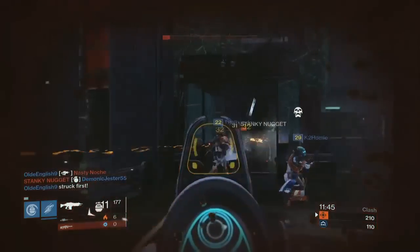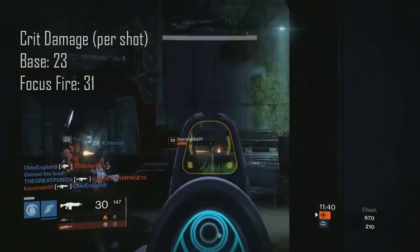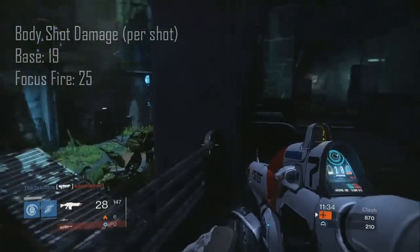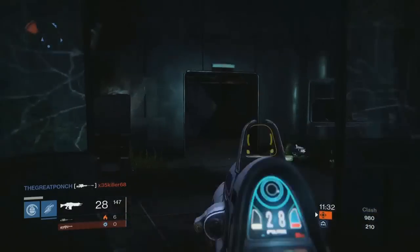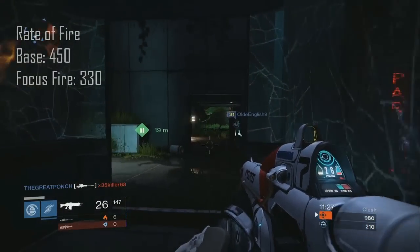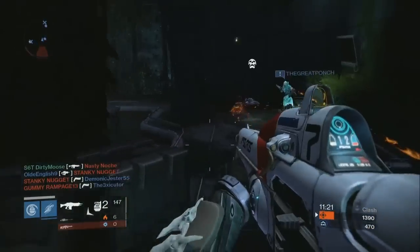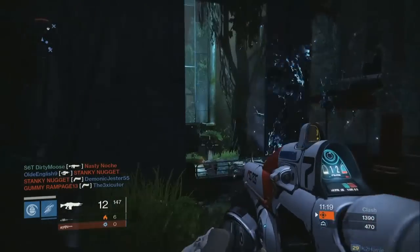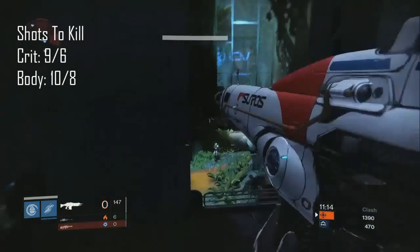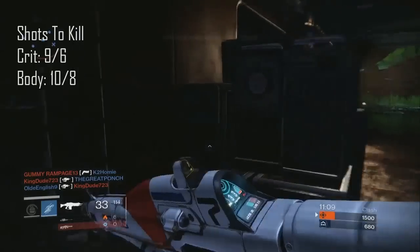Now let's take a look at Suros Regime. Its crit damage is 23 and with Focus Fire it's 31. Its body shot damage is 19 and 25 with Focus Fire. Also note that Suros comes with a Smart Drift Control barrel mod while Abyss Defiant does not. The rate of fire is 450 rounds per minute and drops to only 330 with Focus Fire, so it's definitely not as steep of a drop as it is with Abyss Defiant. Suros' crit shots to kill are 9 and 6 with Focus Fire. The body shots to kill are 10 and 8 with Focus Fire.